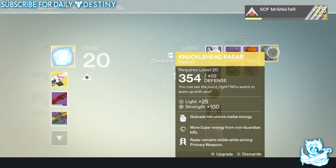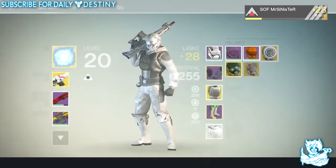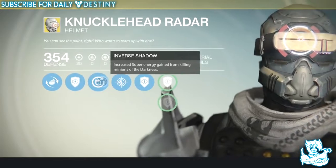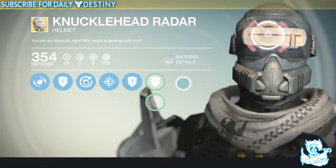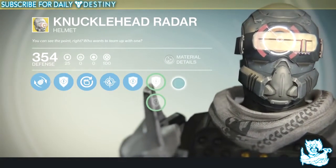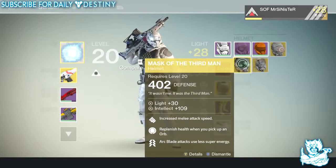First we have the Knucklehead Radar: grenade hits restore melee energy, more super energy from non-guardian kills, and radar remains visible while aiming primary weapons. That is beastly — absolutely badass. I love the actual hologram on the mask, it just spins and turns. Amazing.